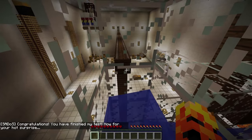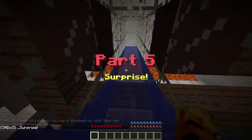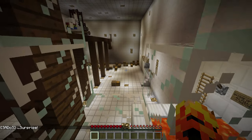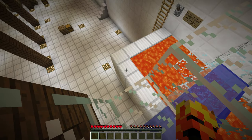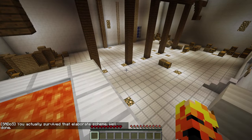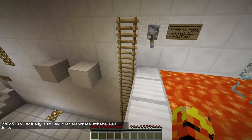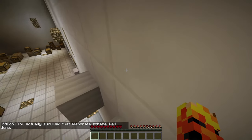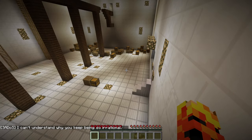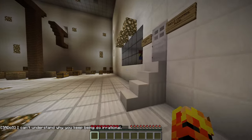Congratulations, you have finished my test. Now for your hot surprise. I'm going to probably die in some lava. Part five, surprise. We can probably swim our way out of this somehow. Through here. Nice. In case of rogue AI, pull all four switches. There's one. There's another one over there. There's probably two more in the corners. We're going to follow this jumping puzzle. I can't understand why you keep being so irrational. Oh, shit, there's lava coming down. We want to do this quick.